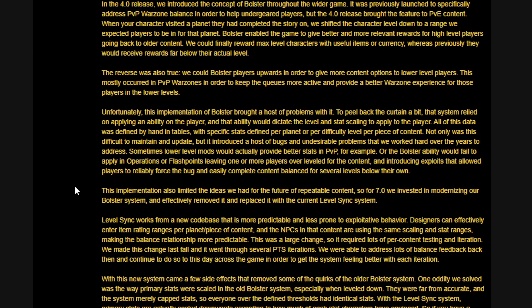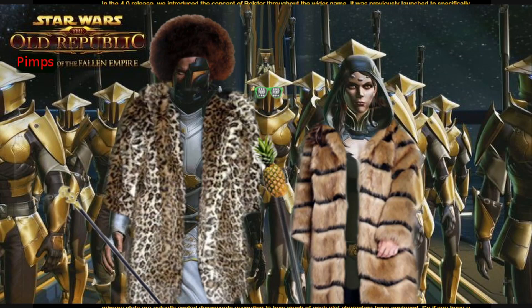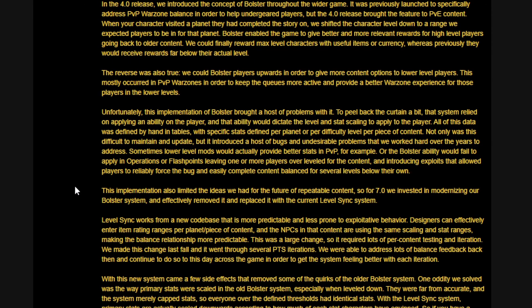Unfortunately, that implementation of bolster brought a host of problems. To peel back the curtain: the system relied on applying an ability to the player that dictated the level and stat scaling. All data was defined by hand in tables with specific stats per planet, per difficulty, or per piece of content. This was difficult to maintain and introduced bugs — sometimes lower-level mods provided better stats in PvP, or the bolster ability would fail to apply in operations or flashpoints, leaving players over-leveled and enabling exploits.